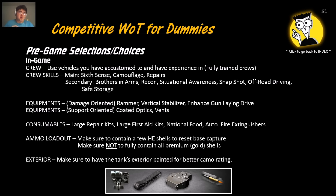For consumables, use large repair kits, large first aid kits, national food, and automatic fire extinguishers. Do not use the regular ones because they don't provide the bonus and aren't as effective. For ammo loadout, make sure you have a few high-explosive shells to reset base capture. Don't go fully with all gold shells — sometimes you want the high velocity of standard shells when shooting low-armor targets like light tanks. Also make sure to paint the outside of your tank for a better camouflage rating.